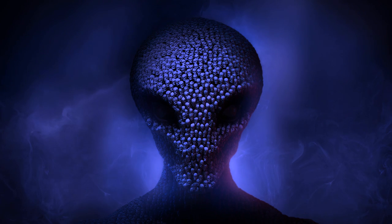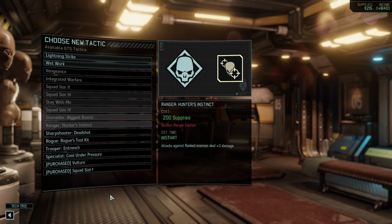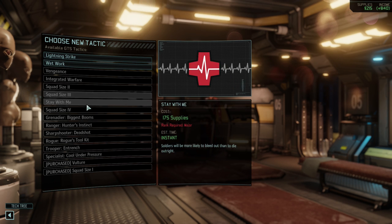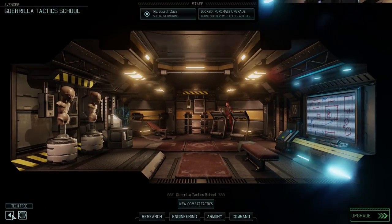Hello, Commander. Hey, everybody. Chris Farad here. Welcome back. This is XCOM 2, and we've got some Guerrilla Tactics School upgrades that we can buy. We're definitely going to buy Squad Size 1, and we're also going to buy Wet Work because extra promotions equal extra people in our squad. So we're going to consume all of our supplies to make that happen, but I think it's worth it.